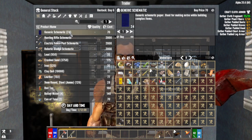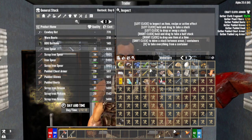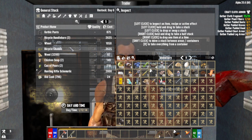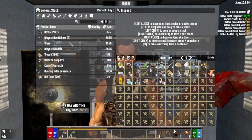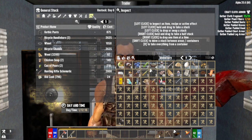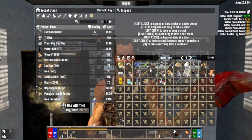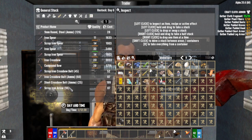You've got generic schematics — you can use those to make mods I believe. Do you have anything good? Not so much. I have glue but only one pipe, though I can get more by breaking down the sink inside. Do you have any ammo? Of course not. He's got steel ammo which is really expensive.